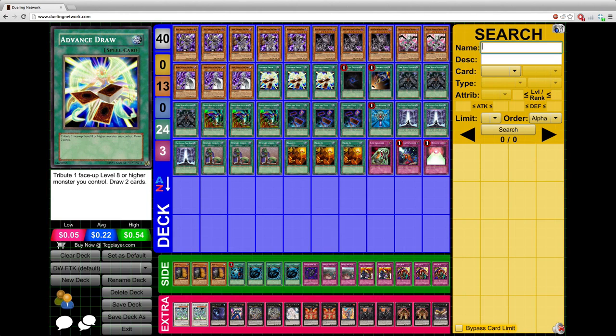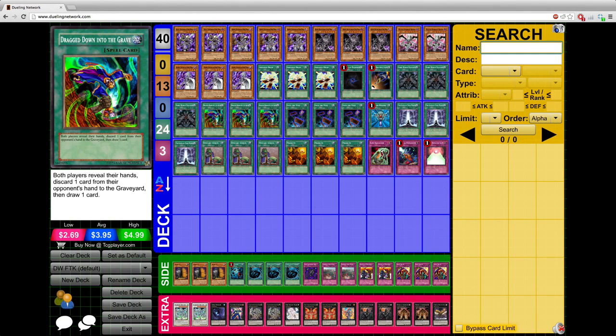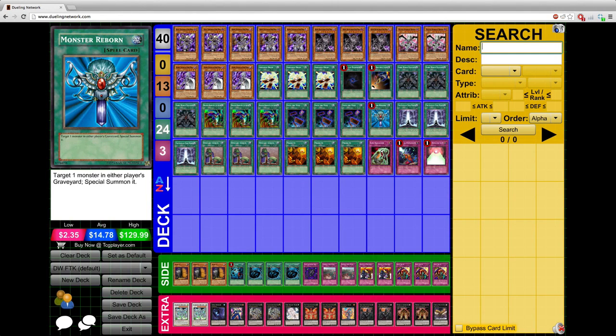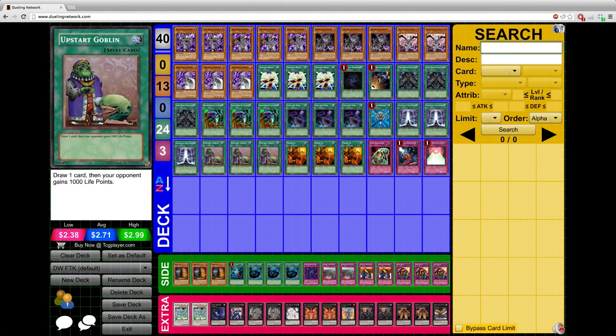Now for the spells: we have 3 Advanced Draw, 1 Lure of Darkness, 1 Card Destruction, 3 Dark World Dealings, 3 Drag Down to the Grave, 3 Into the Void, 1 Monster Reborn, 3 The Gates of Dark World, 3 Upstart Goblins, and 3 Trade-Ins.